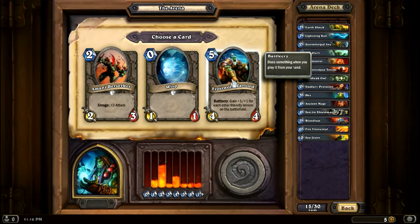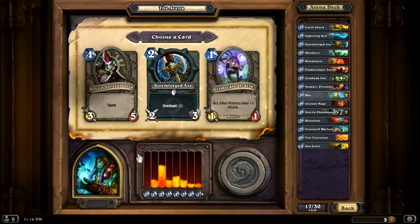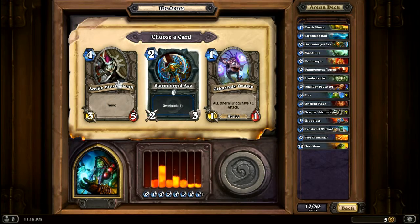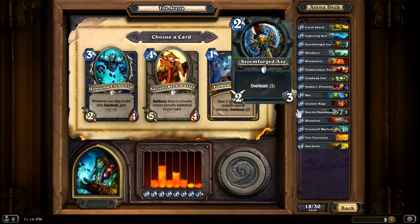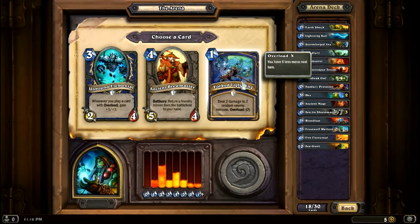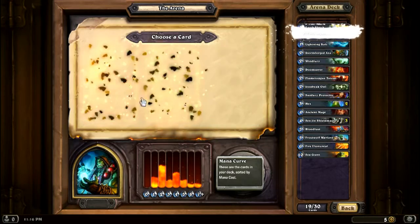I'm gonna hope this guy's gonna pay, cause I should have a lot of minions. Definitely taunt. Two damage to two random enemy minions, but it overloads two. I don't really need either of those, but I'll take that. Give your opponent a mana crystal — not gonna happen ever. Each player draws two cards — not terrible. Still better than this, so I'm gonna go with the each player draws.